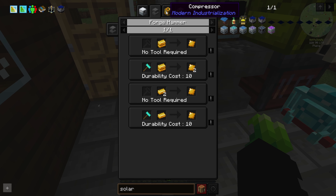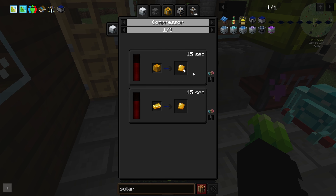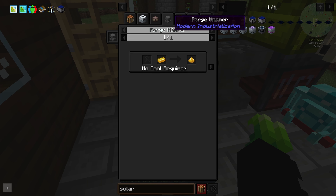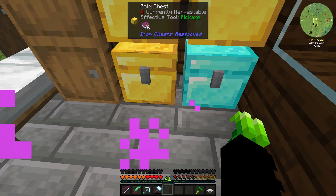What are we missing? Glass, bronze. Now we're getting into some big boy stuff. Bronze blend is 3 to 1, copper to tin. We can make the dust in here, right? No. Oh, we can make the dust - sorry. And forge hammer? Yep.